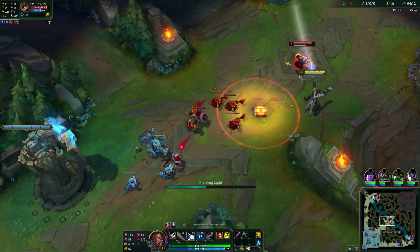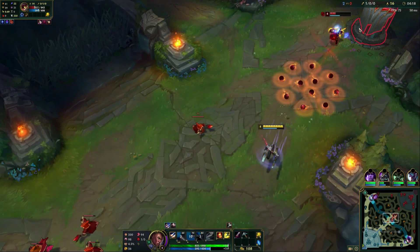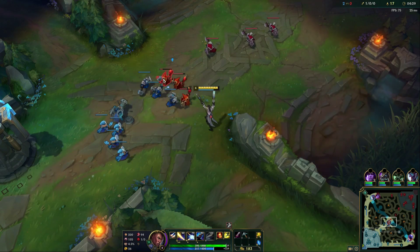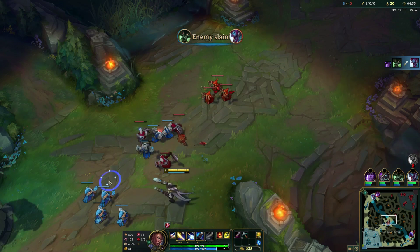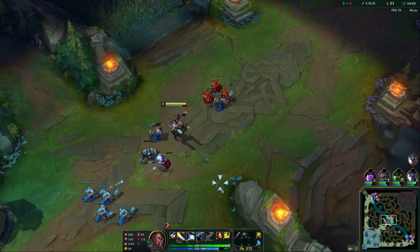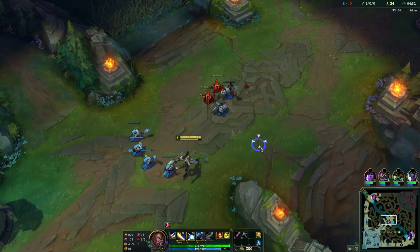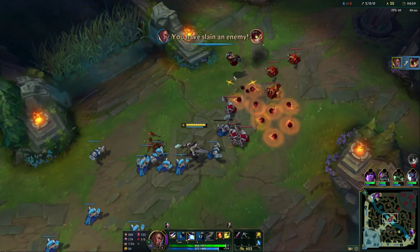We're going to E up, auto-auto, Q, auto-auto, W — and if we can get one more auto-auto off, we're golden. He's almost already dead. The beautiful part is if you can E past the wave without drawing aggro, this wave is also going to freeze over here, and now he can't even step up because if he walks up I can dash into him again and kill him with my combo. Either you're going to destroy your lane opponent because they keep walking into your E range and your full combo, or you'll slowly ice them out — they won't feel comfortable walking up to the wave, and you'll grab the gold from last hits while they miss experience.